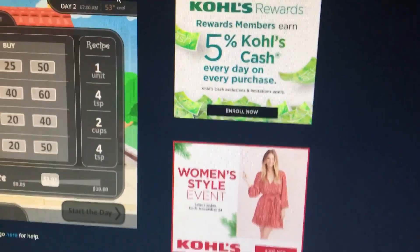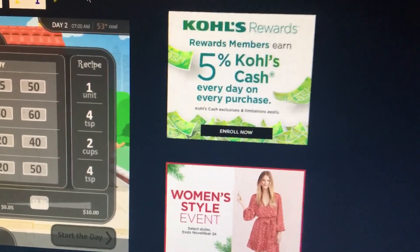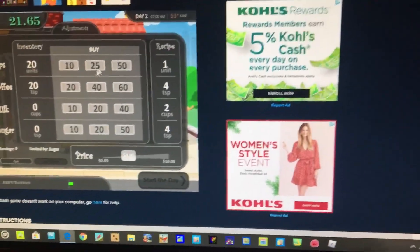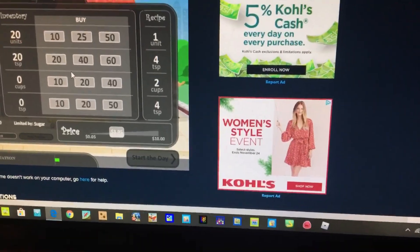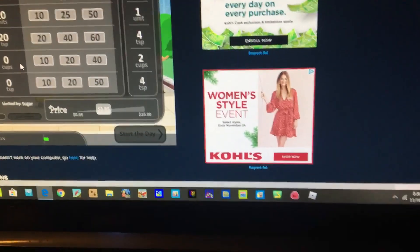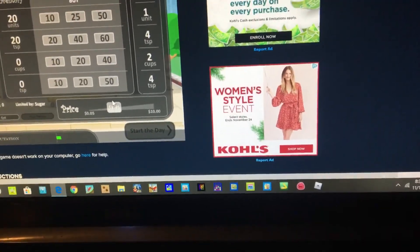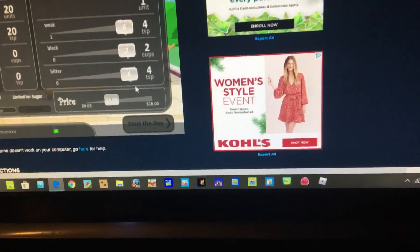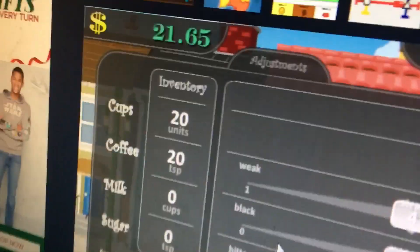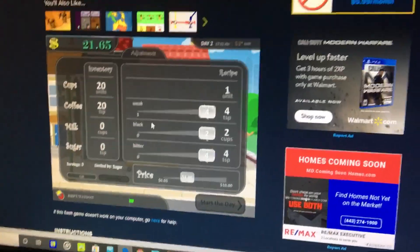If you look at the forecast — if it's hot then you want a low price, if it's cold then get a high price. Keep going up on your price and buy the right amount of stuff so you don't run out of anything. You can save up everything except for milk, because milk spoils after every day. Make sure to raise your price when people are coming, but if a lot of people say it's too high you can lower it. After 14 days, try to get the highest price — and that is how you play Coffee Shop on Cool Math Games. Thank you.